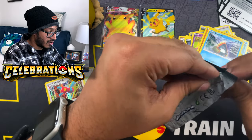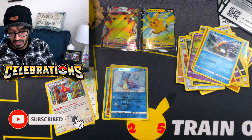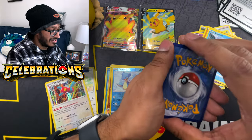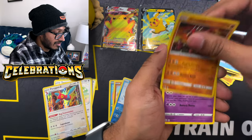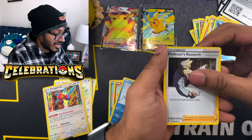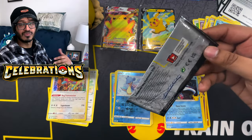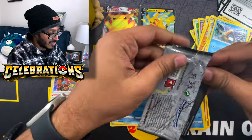We're gonna pull something nice, probably some duplicates but I don't care - I can add them to a trade binder or my master set. First pack magic of Celebrations - always difficult to open these because you don't want to be too forceful, you want to preserve the cards. Here's your code card, one to the back. We got Groudon, Zekrom, Professor's Research, and Kyogre regular holo. Let's go ahead and get to the next one.